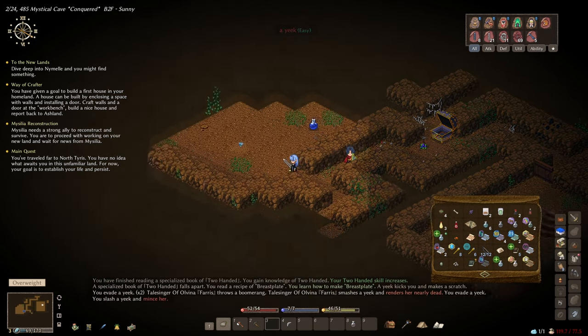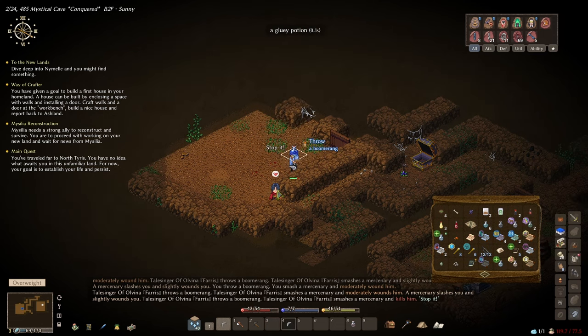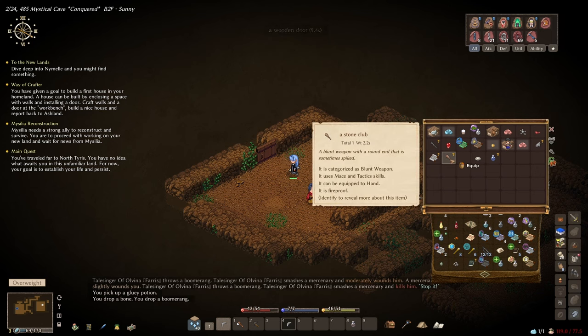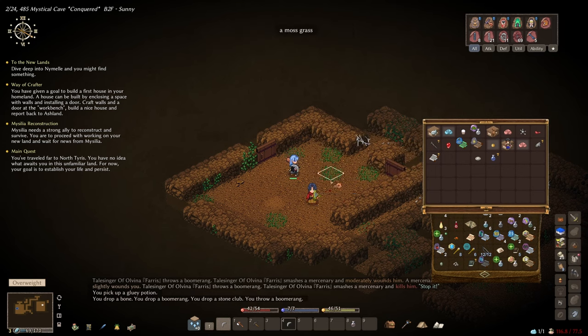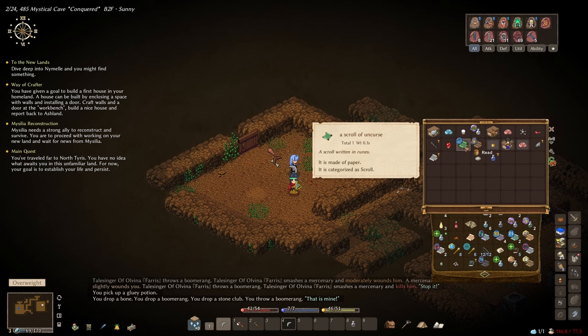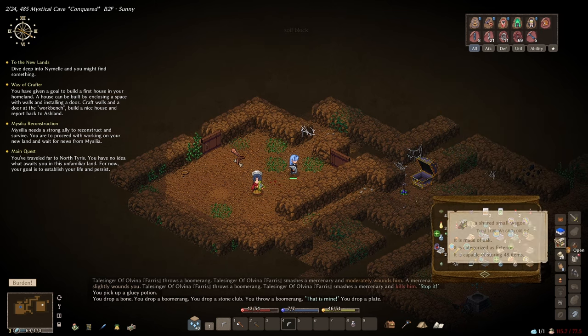Let's see if there's anything else we can find. I'm really badly overweight and moving very slowly. Let me drop a bone and get rid of a boomerang, stone club, and the paper long staff. Actually, maybe I should identify that — he's got a staff that might be better than what he has. He's got an oil long staff at the minute. Let me get rid of the plate. Now I'm just burdened, moving a bit more freely.